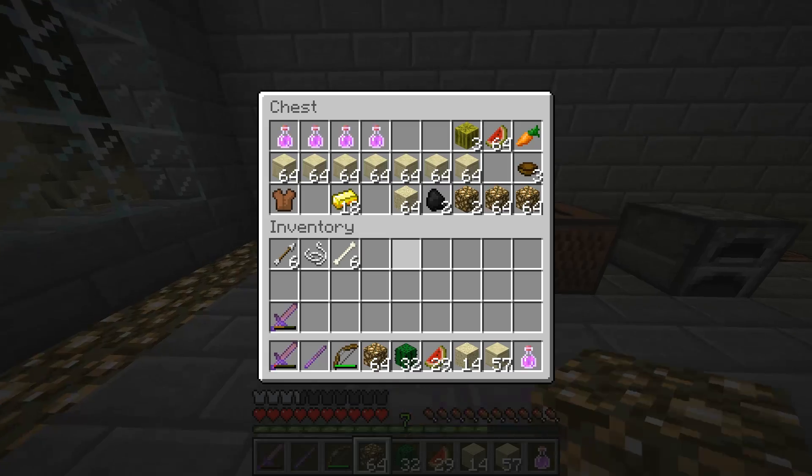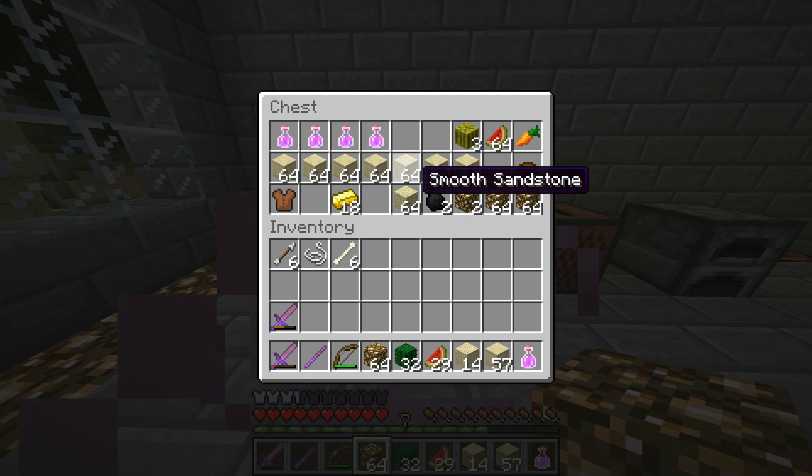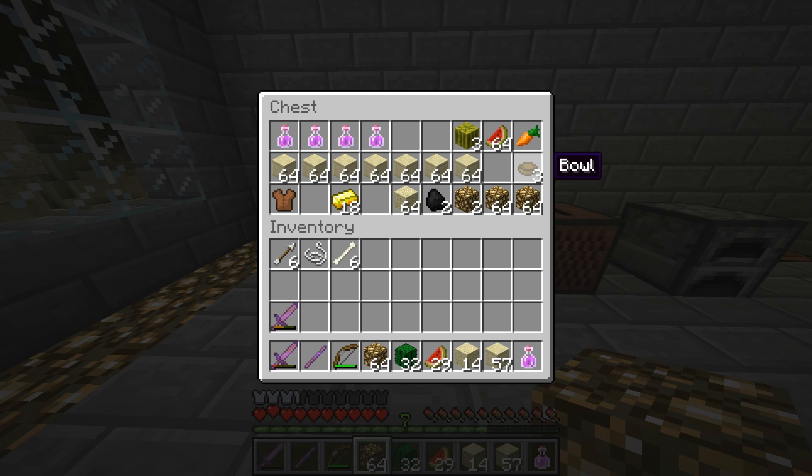I also collected a bit of stuff. That was quite easy — just collected sand and turned it into sandstone. The carrot I got as a random drop from a zombie. The melon head obviously dropped the melon, and I collected more glowstone as I said I would.